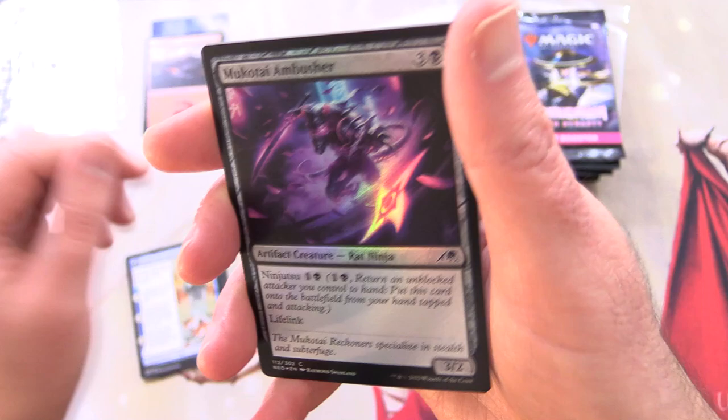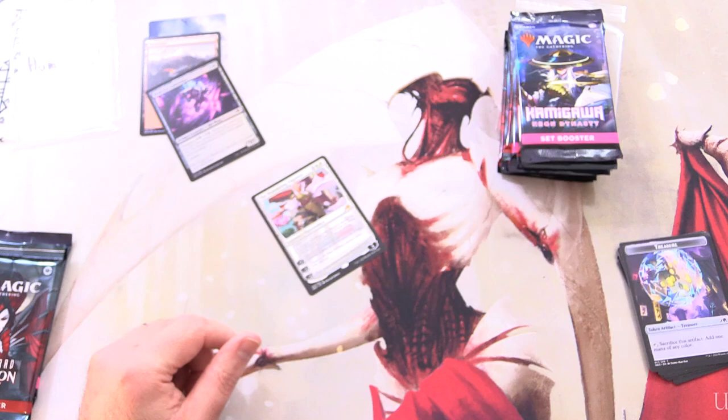And a Mythic — yes! The Wandering Emperor. Kamigawa comes out swinging. We'll sleeve that up in a second. Mukatai Ambush, a foil, and a Treasure Token.